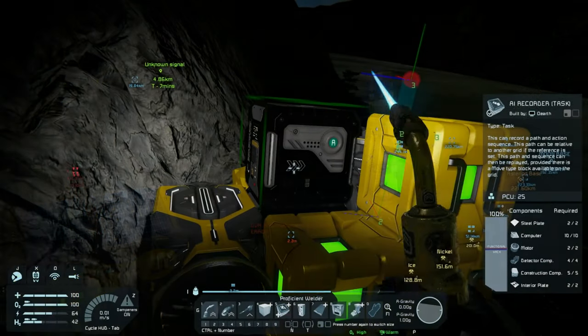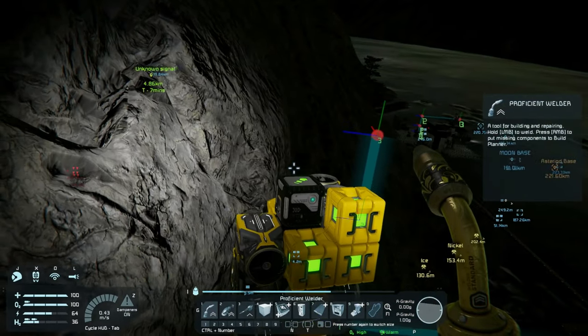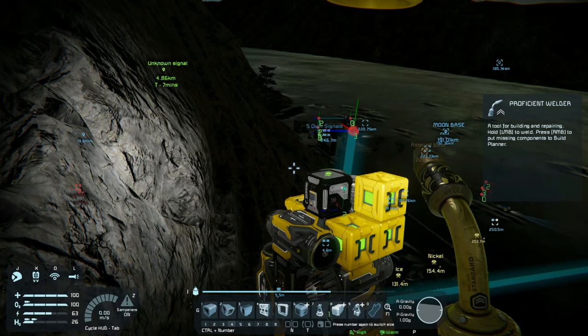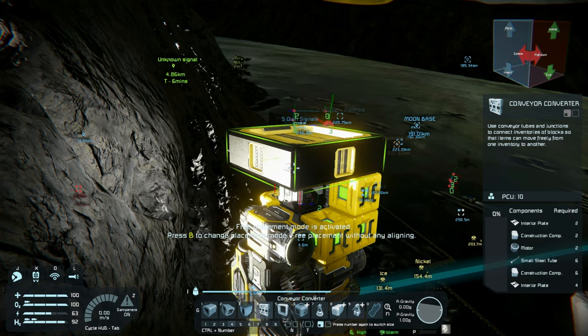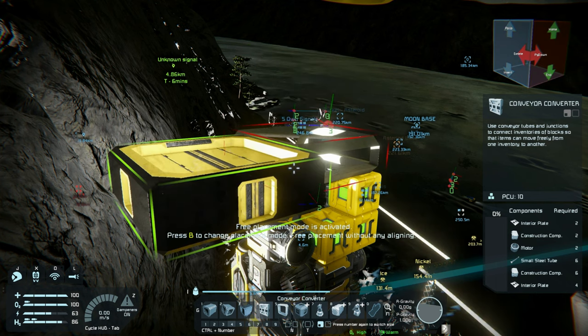So far in this series, we've left the moon, searched the planet's surface, found a couple bases, found the skeletal structure of a player's future base that we promptly took over as a recharging post, disassembled a ship we found for some much-needed metal grids, and drilled out the side of a mountain to start building our own base of operations. We need to get the base built and defended as soon as we can so we can start our nefarious activities.